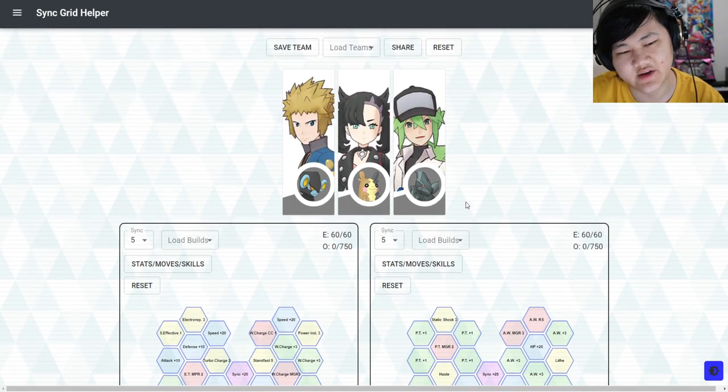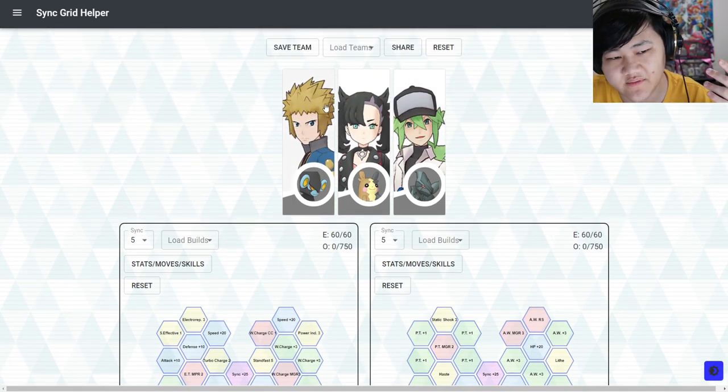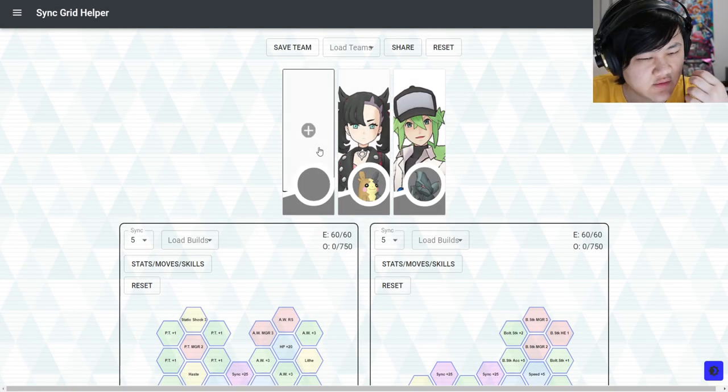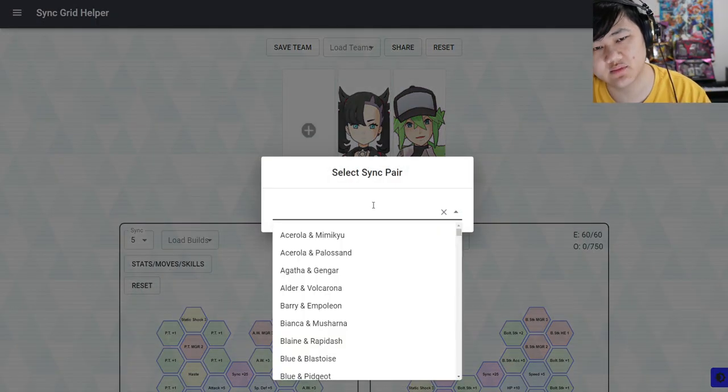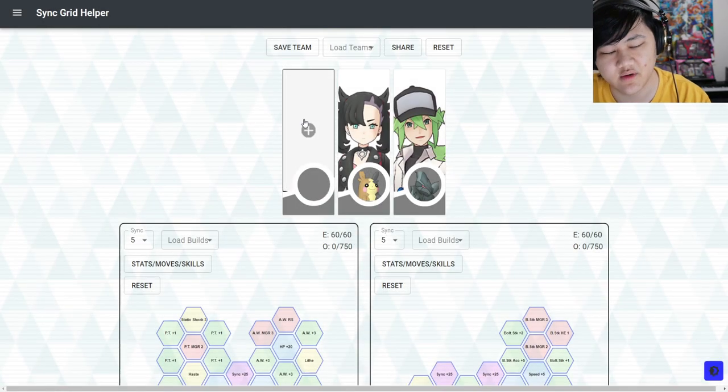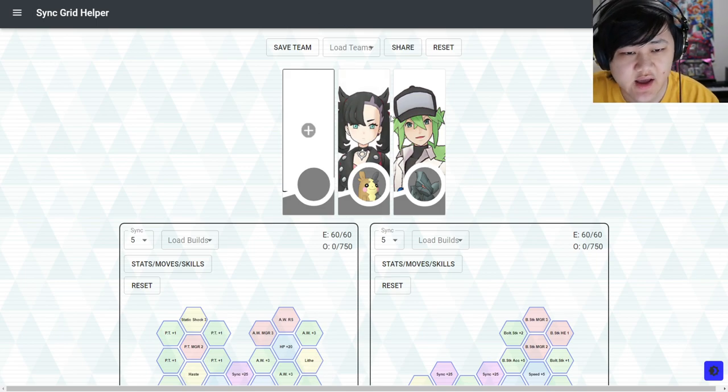It's still good damage overall because you do have the 1.5x from Volkner, but I personally prefer crit. Even if you don't run Electro Train with the team it should be really good. I do prefer running some crit support — whether it be Lyra, Singsu Blue, Phoebe, Gritted Hilbert, or Sabrina.